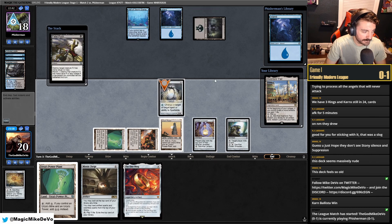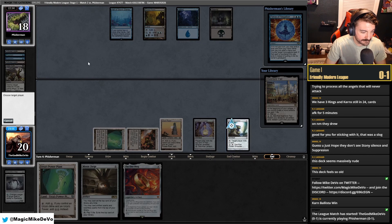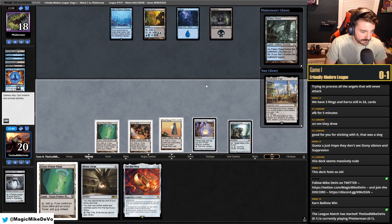Turn on their push, Force of Negation. It looks like they have a lot of lands — definitely milling Force. See if they want to draw into it, maybe. And notably, we're ahead on clock — that's always something to be cognizant about. Land on top, that's fine. Playing Inventor's Fair. We get to double spell.